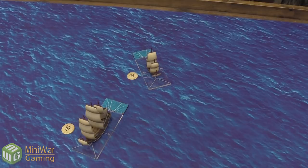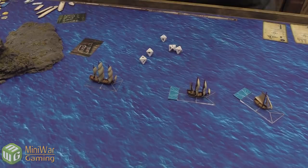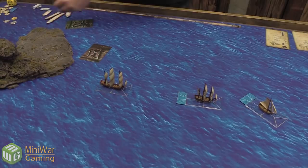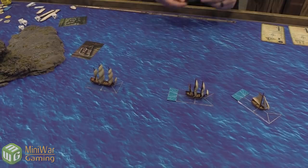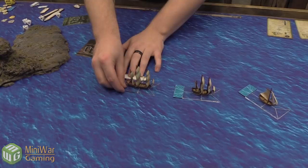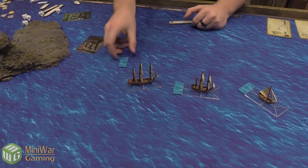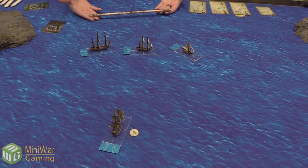Luca moves his fifth-rate frigate, taking a skill check to increase movement by one — he gets a skull and succeeds. He's sailing downwind so moves the full four, then takes a turn to stay in firing arc. Now in the attack phase, because of Luca's Deception card Josh can't shoot at cannon range. Josh activates the flute but it has no viable targets in range. The range ruler has three ranges: pistol, musket, and cannon.